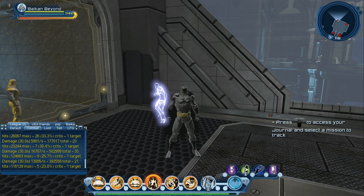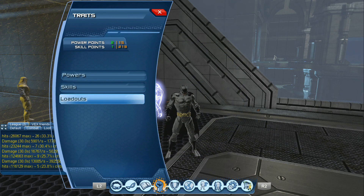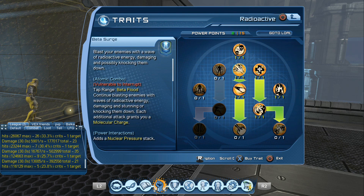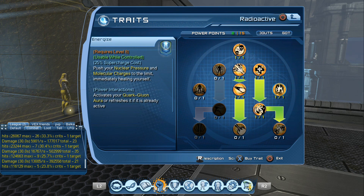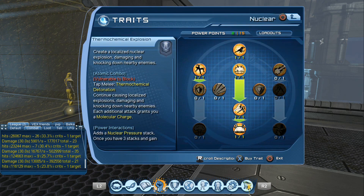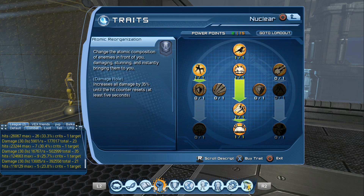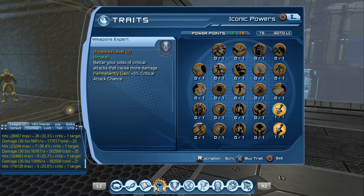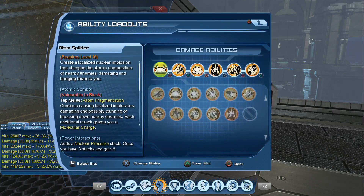This is an atomic DPS loadout. For the power tree we go to Radioactive and take Neutron Bomb, Atom Power Dissolved, and the Energize supercharge. On the Nuclear tree we use Atom Splitter, and on the left Atom Reorganization. For the iconic powers we use Weapon Expert and Tactical Genius.